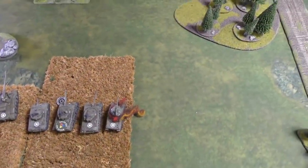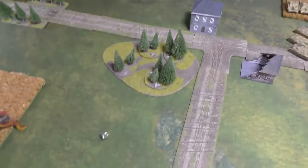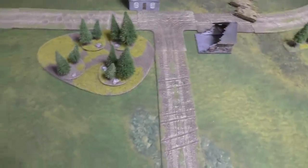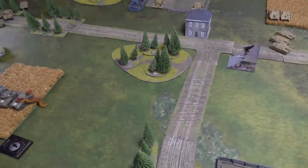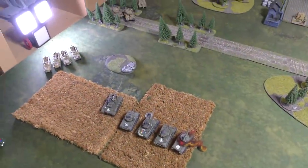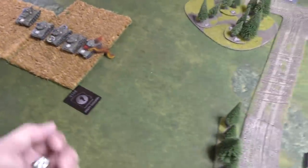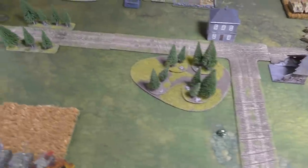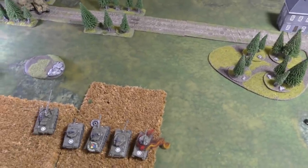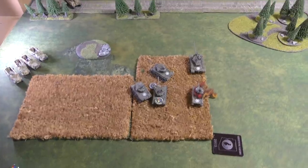American Turn 2 starting step: trying to remount the EZ-8 on a three-plus with protected ammo — no. On to movement. We try a blitz with the Super Pershing — no. Since the blitz failed, he drives up to get an open shot at the Tigers.